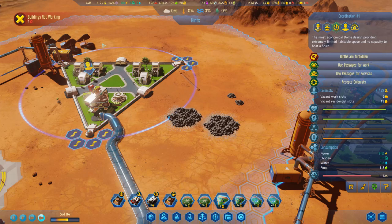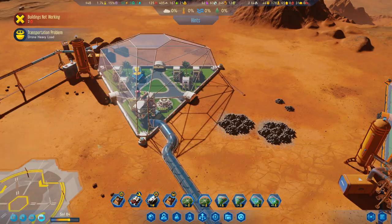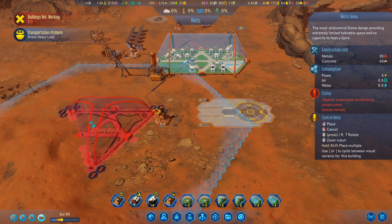I also decided to go ahead and build a seniors community over here — kind of like I do for the children, but this one's just for seniors, because seniors can't work. So why let them take up residential spots in productive domes when I can just send them over here to what's basically a small mini Florida? Yeah, that's kind of what I'm doing — I'm just sequestering them somewhere else.